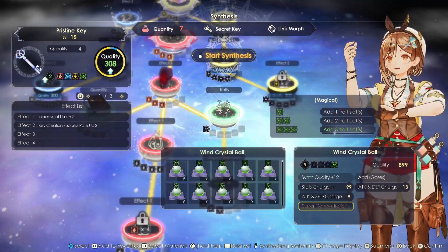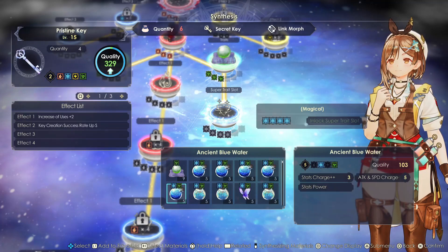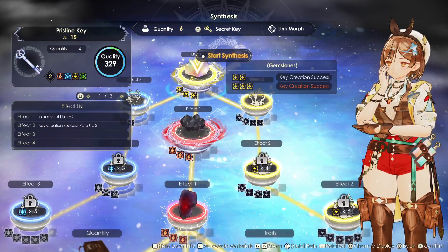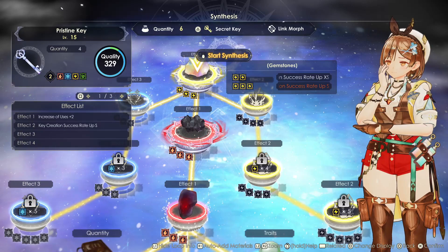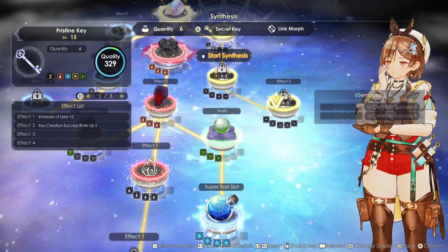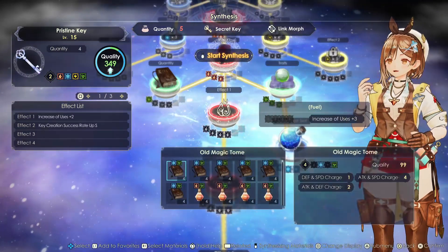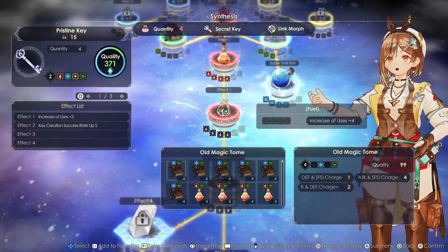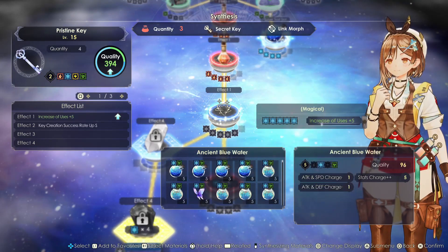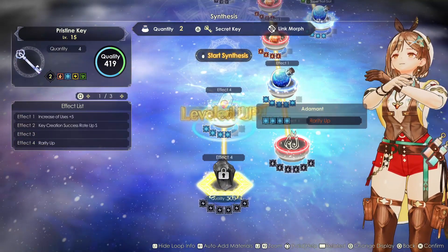Sadly we cannot copy the pristine keys, which is why I duplicated the philosopher's stones — so I can repeat this process over and over. Some items you can duplicate as well, so keep duplicating using the infinite gem guide. Don't waste pristine keys making rare keys — they are useless for the secret item. Almost 100% you will get a secret recipe with the super rare, so always make the super rare.